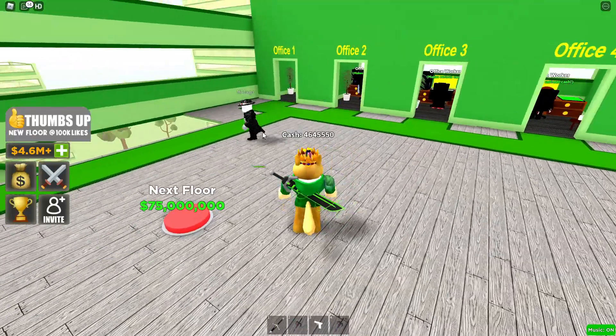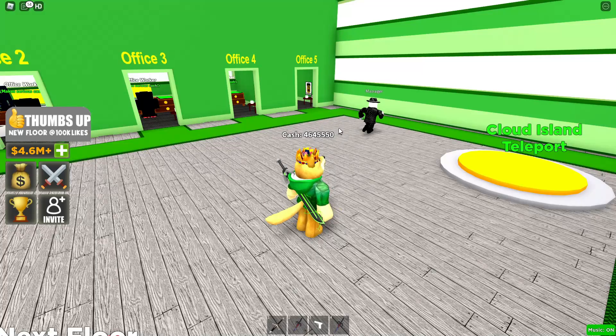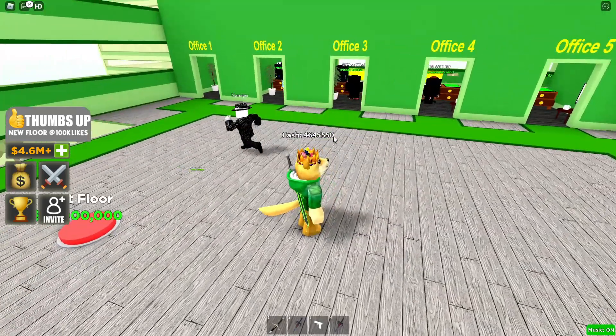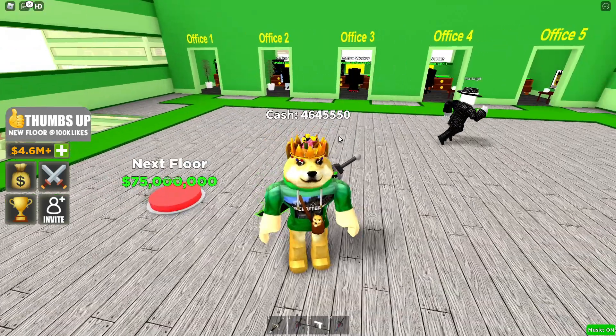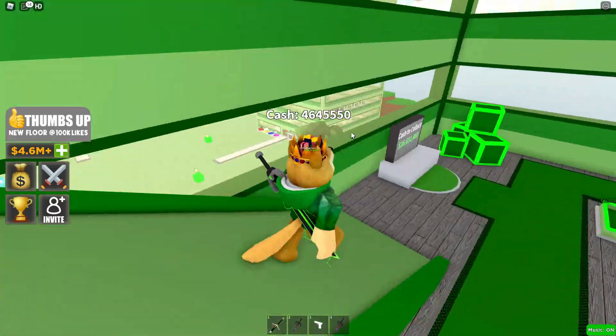What is the manager doing? He's just running laps around the office — apparently I hired a manager to do cardio all day! The next floor is 75 million dollars, so I'll quickly get that.